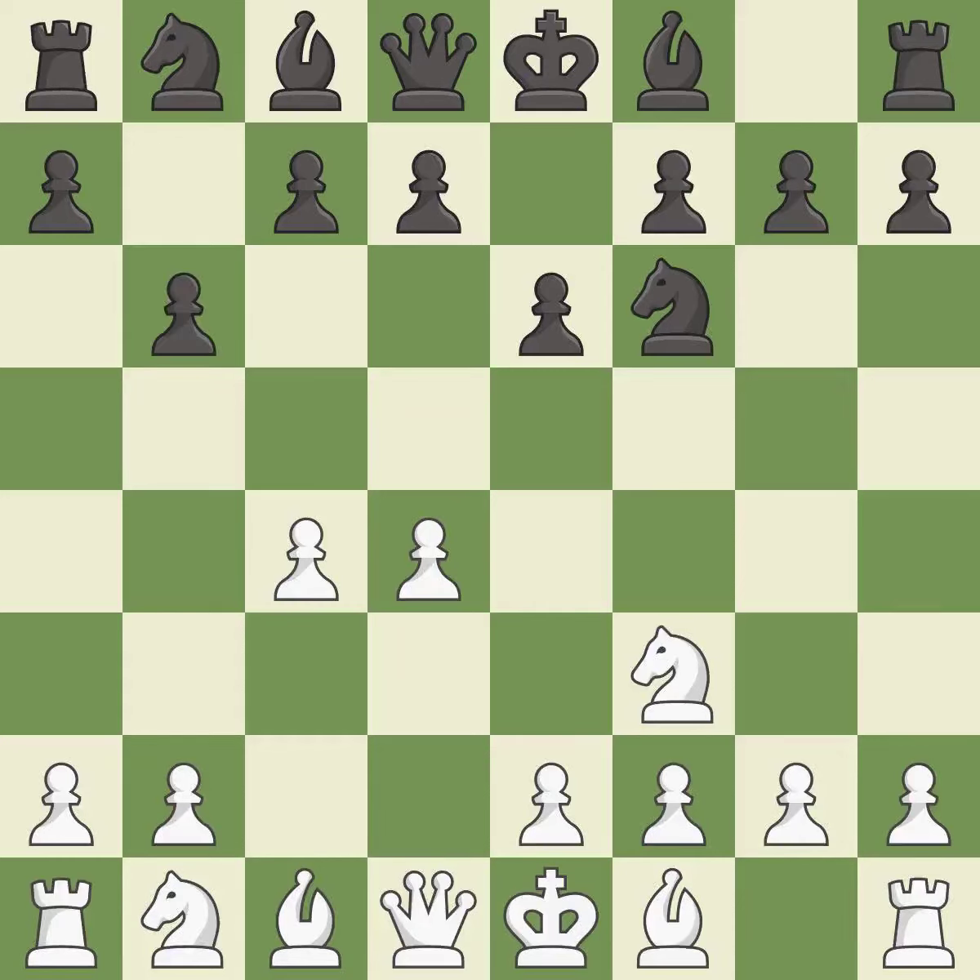The Queen's Indian Defense prepares to fianchetto the light-squared bishop on b7, where it will have influence on the long diagonal. g3 prepares to fianchetto the light-squared bishop on g2, where it will sit on the long diagonal.